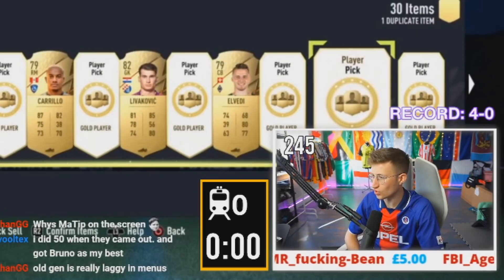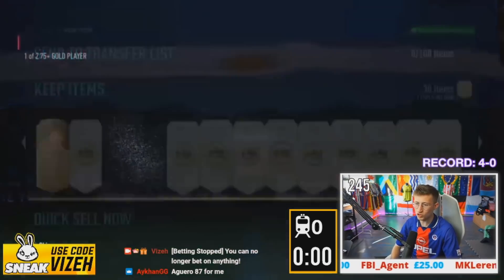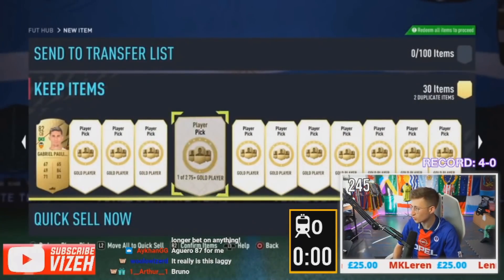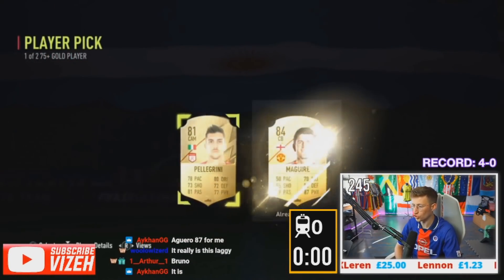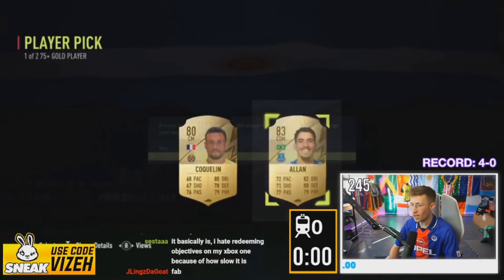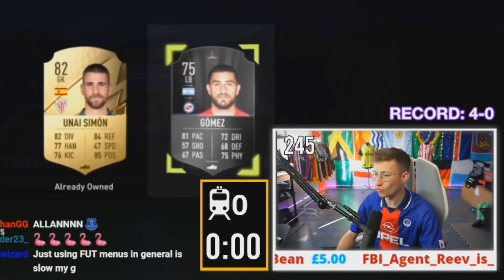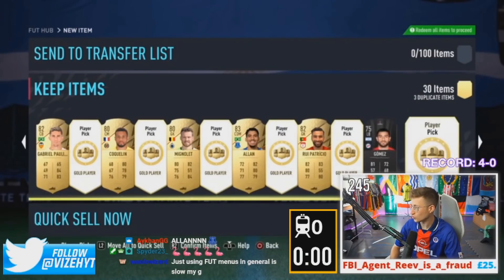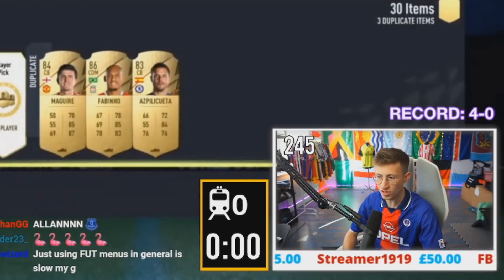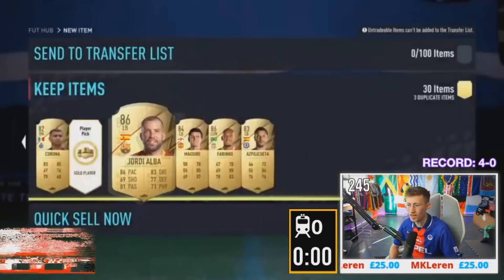Old gen is laggy menus. It can't be this laggy. Surely, no. Got at least one walkout — you got a Fabinho. It's going to be another Fabinho. Two of them. It really is this laggy — it is this laggy in the menus for old gen. That is atrocious. Maguire, two Fabinhos. I hate redeeming objectives on my Xbox One because of how slow it is. You're saying that when you open your picks it's this slow. Alan's quite a nice little player. I feel like these are really not that worth doing. In general I feel like these are kind of just do it a few times, but yeah. Just going through menus in general is slow. This is like a whole new level of slow.